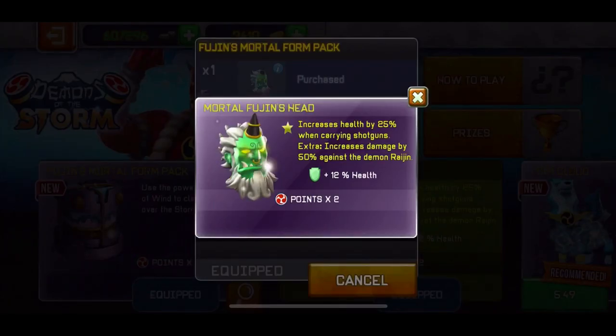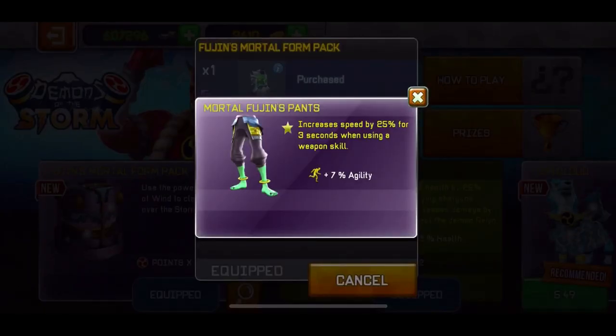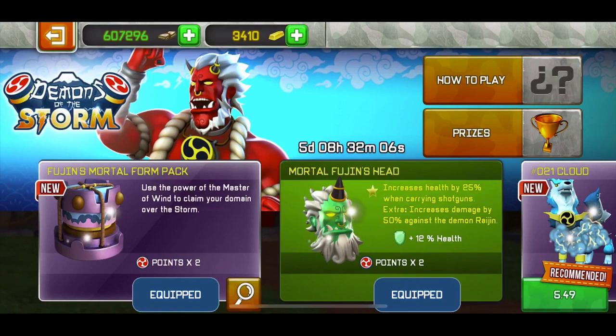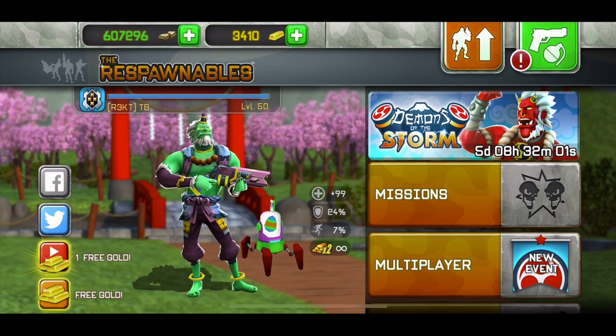The Mold of Fusing's Head increases health by 25% when carrying shotguns, and increases damage by 50% against demon-type enemies. So you get a 25% health boost when carrying shotguns, plus a 50% damage boost when your life is in danger. Low health also increases your speed by 25% for 30 seconds when using a weapon skill. Overall this is really good. It costs 13 euros and I would recommend buying it, but let's review the weapon and see how it performs.